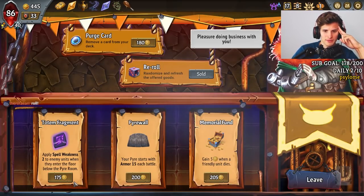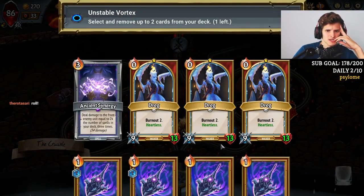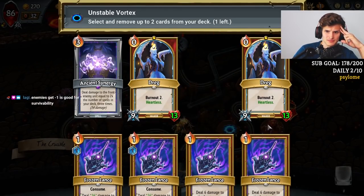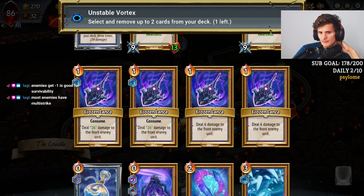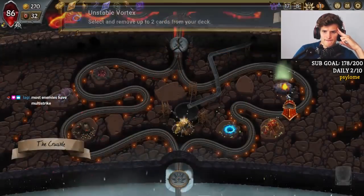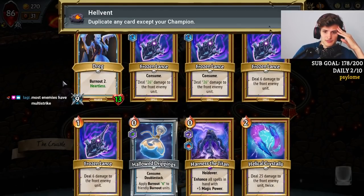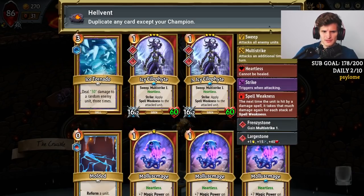Whoa — that could be useful. I'll take that. It's more Spell Weakness — and if the boss goes there it can get more Spell Weakness. Let's go ahead and remove some of these Dregs. Should we keep these Frozen Lances? I don't think so. I don't think we need two Molded. I would rather duplicate Ancient Synergy here. Some people want to duplicate Harness of Titan, but it doesn't make that much sense — I think it's Ancient Synergy.